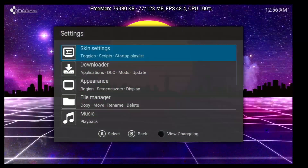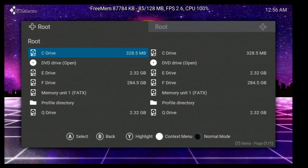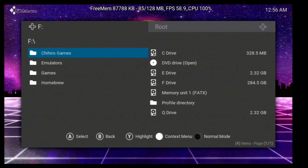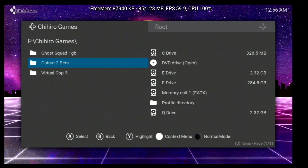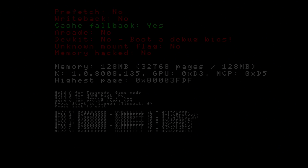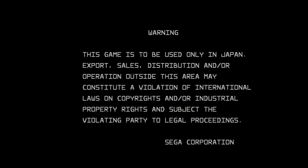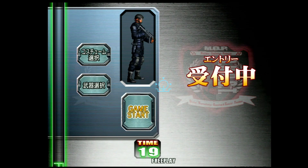Let's open it up, go to my file manager, go down to F, and I've got some Chihiro games. These are the only ones that will work on Xbox — I believe it's because they left dev mode in, which makes it work with an Xbox controller. We've got OutRun 2, Virtual Cop 3, and Ghost Squad. Let's go ahead and load up Ghost Squad.